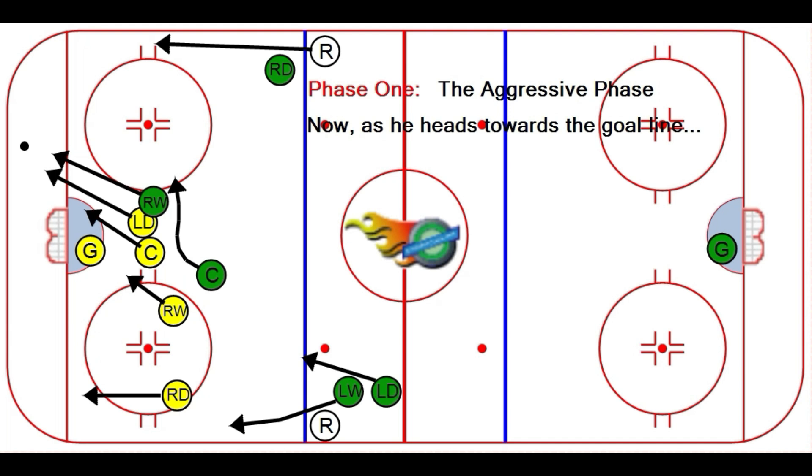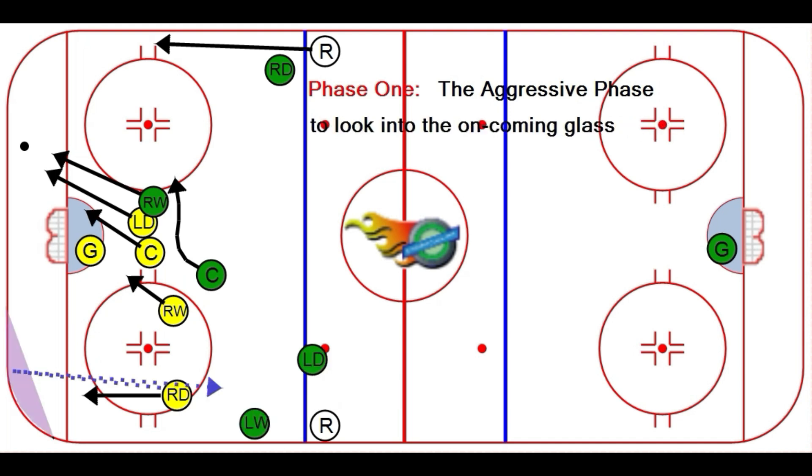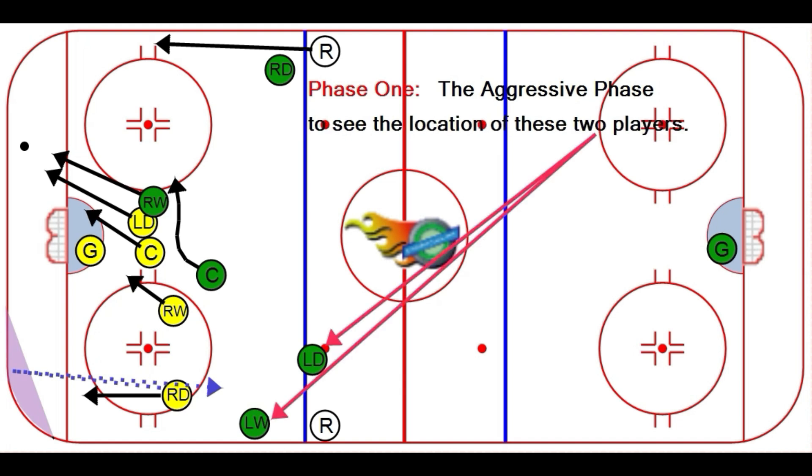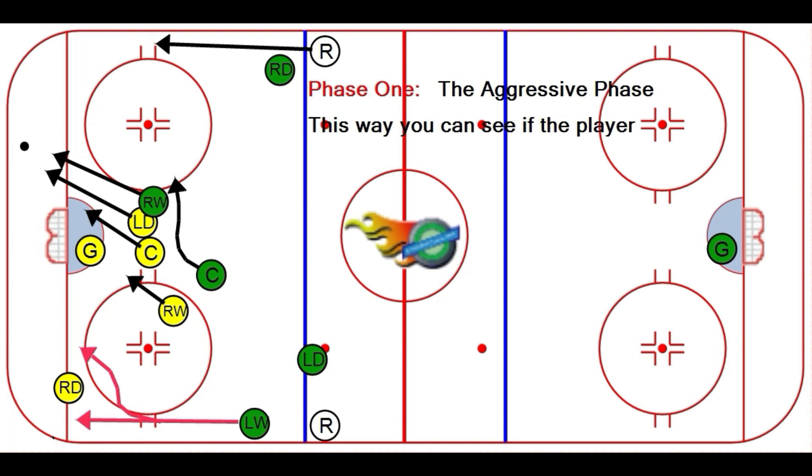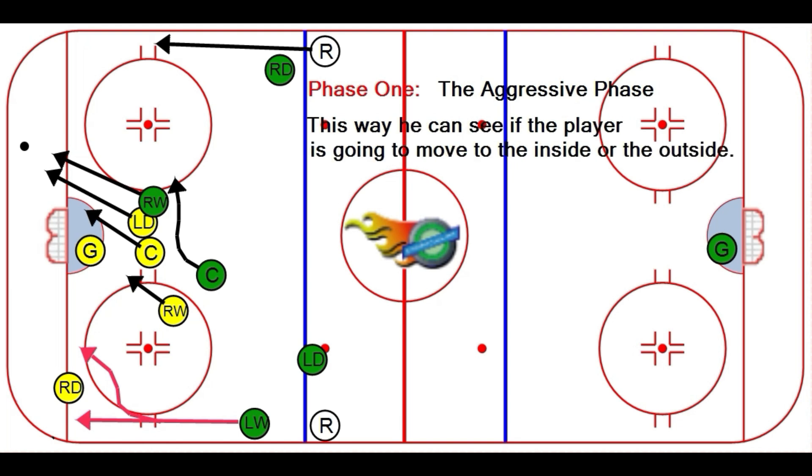As he heads towards the goal line, I want my yellow right defenseman to look into the oncoming glass to see the location of these two players. This way, he doesn't have to turn his head to take a picture as he heads into the corner, and he can see if the player is going to move to the inside or the outside.